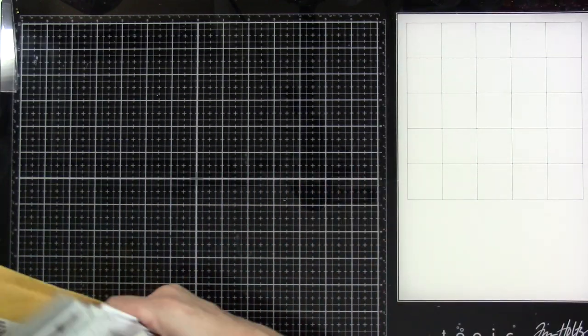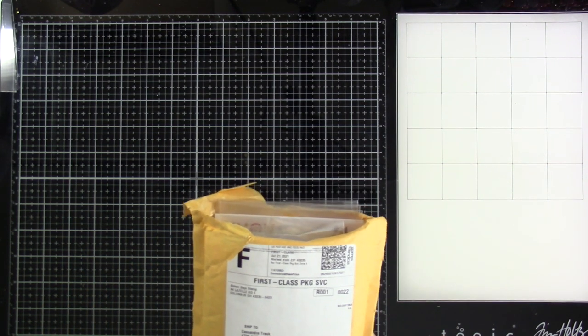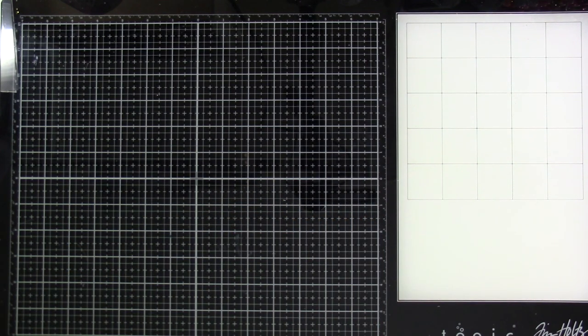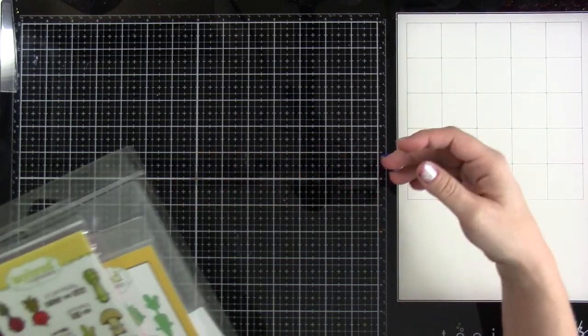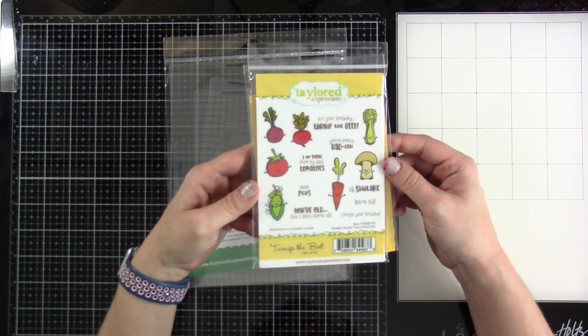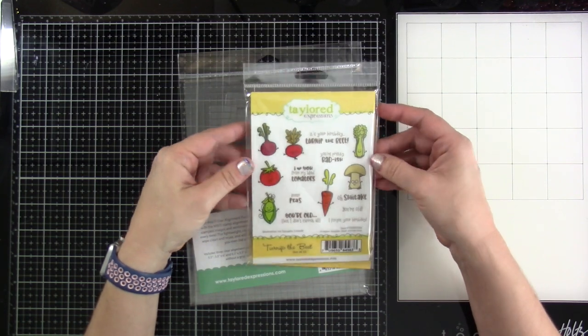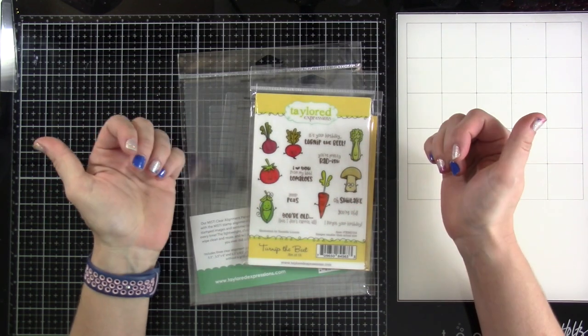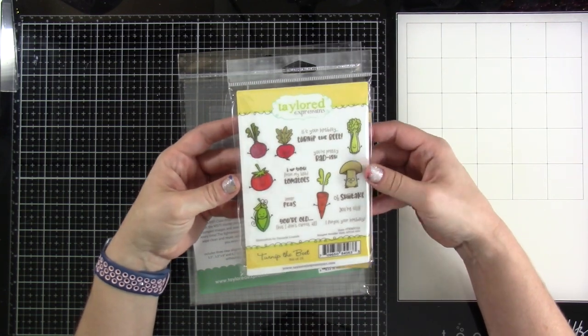I have a couple more things and these ones are from Tailored Expressions. Now keep in mind, with Simon Says Stamp they're having their Stamptember going on right now, which is awesome — I'll have them linked down below. And Tailored Expressions is having a birthday event going on right now with all kinds of new birthday products. I'll have a link to the shop down below if that's something you're interested in.